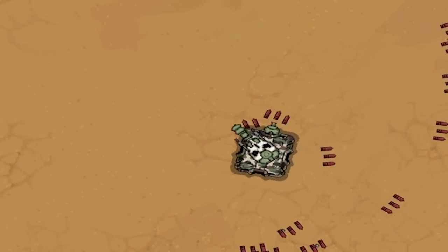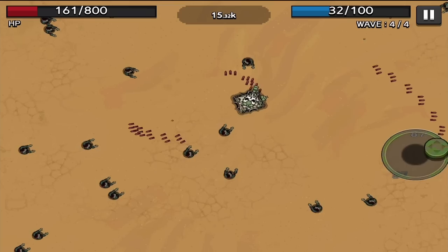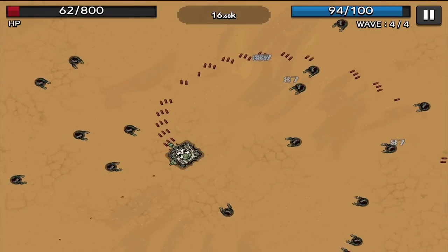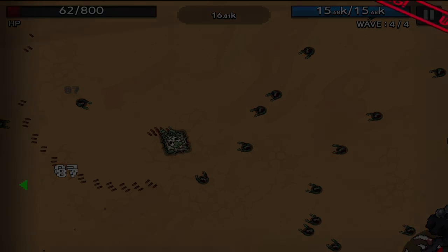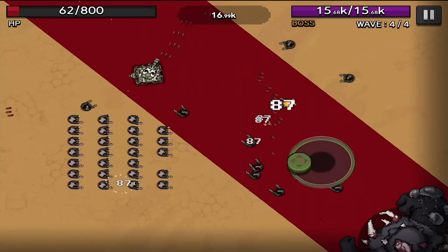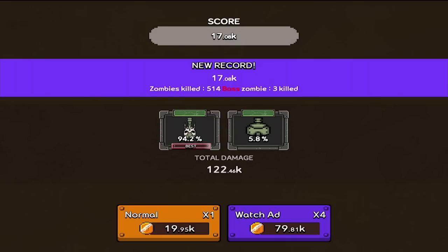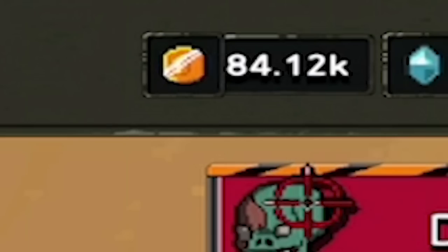I'm going to try and spin around too — got him. We've already made $15,000, so we're going to do some good upgrades. Our tank is a little beat up though — only 62 HP left, so we're maybe going to need an upgrade on that. We got a boss that comes with an announcement. Let's get out of the way and shoot him. I think we actually defeated him there. We just made $84,000.